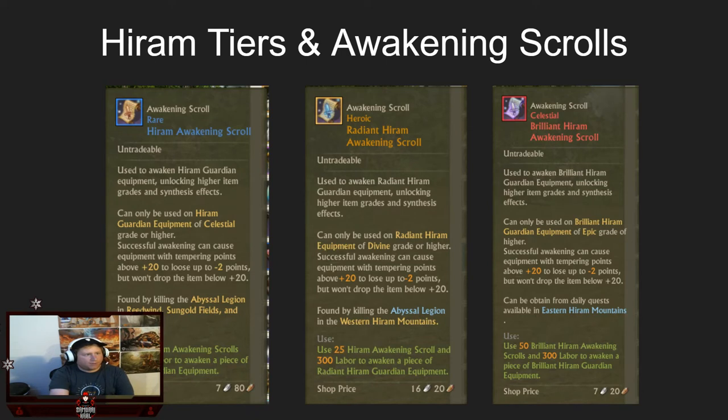Here are your Hiram scrolls — tier one, tier two, and tier three. For tier one scrolls, you need 10 scrolls to rank up to the next tier of Hiram, and there's a 10% chance that if you fail, you get a 5% added success bonus — so every time you fail, you get a bonus and will eventually awaken your gear; it might take a couple of attempts. For tier two, you need 25 radiant scrolls to awaken to tier three Hiram. For tier three, you need 50 brilliant scrolls to awaken from tier three to tier four.